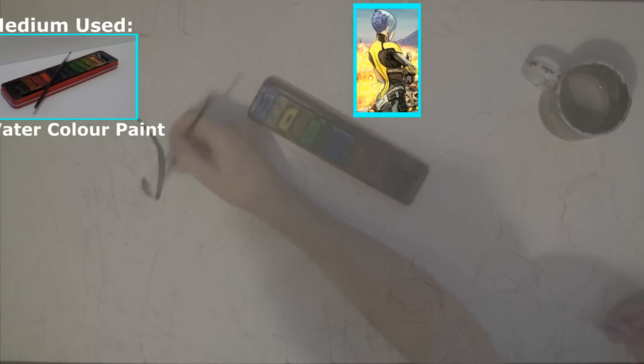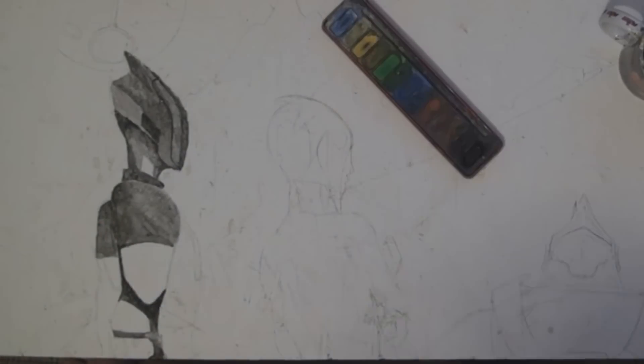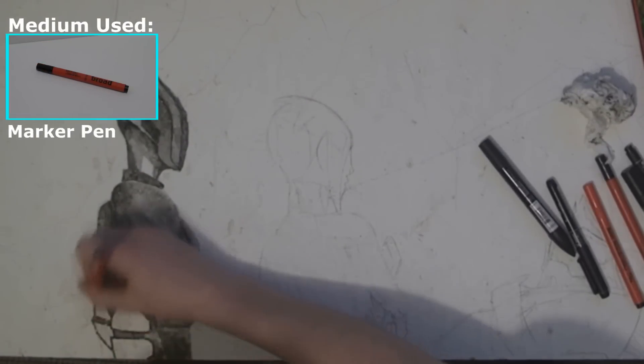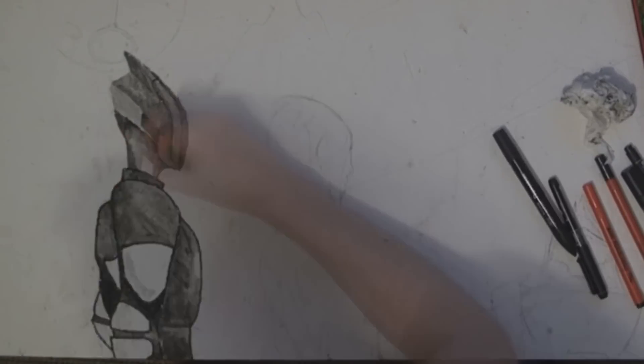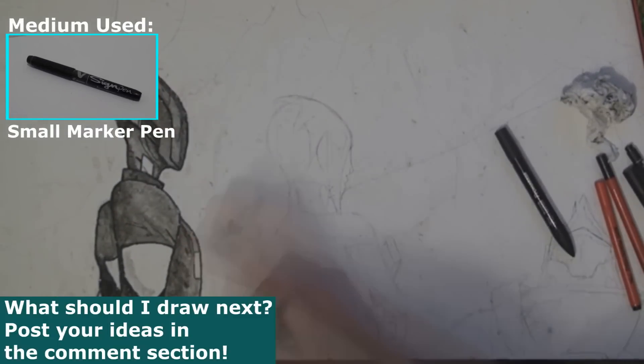Now obviously I've done a few Borderlands speed arts on the channel before. I think I have about six speed arts. That's the number one at the minute so this will be number seven and I think this one's going to be a three parter — the foreground, then the middle ground and then the background. For the first part of this speed art I've done the four main characters in the game, not the DLC ones but the regular ones of Borderlands 2. So going left to right we have Zero, Maya, Salvador and Axton.